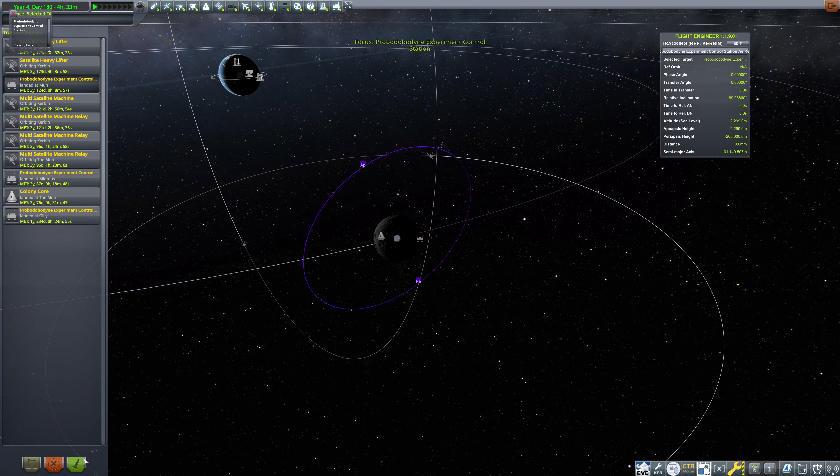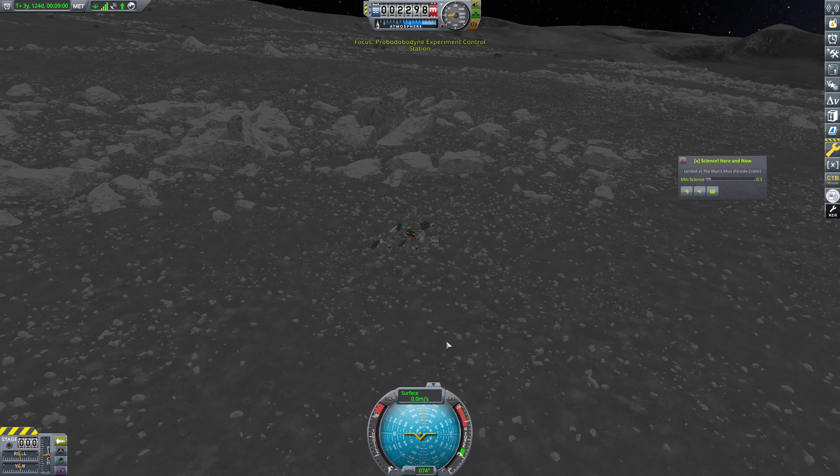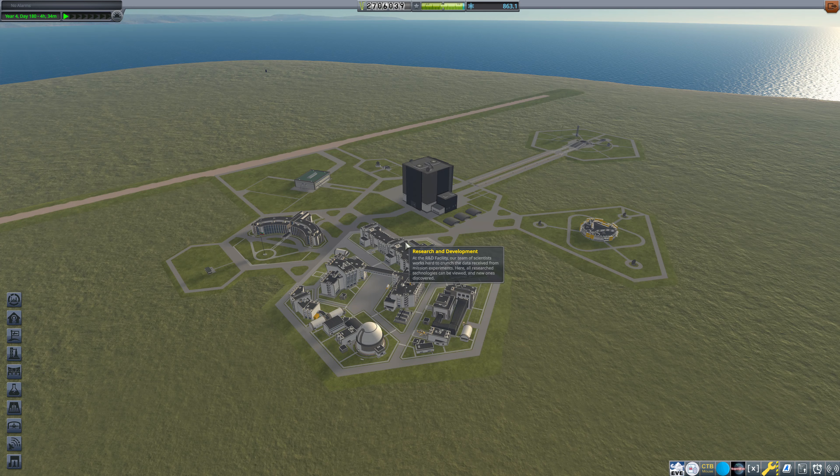So our moon Probodobodyne experiment control station — we're going to hop in here. And if we don't have one, we can send a very, very basic lander up with pretty much the only thing being that ionographer. Let's see what we've got here. Do we have one here, and it's just disabled or something? Nope. I don't see an ionographer here. So we're going to need to get one of those out over here. We do have that contract, so that's kind of going to be our top priority at this point. And then we'll work on our Minmus colony.